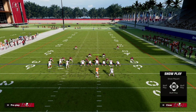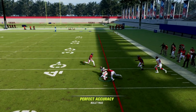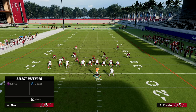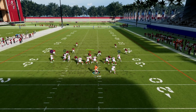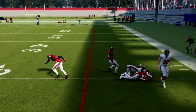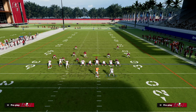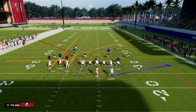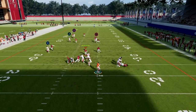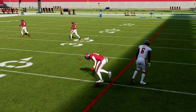The last main route I want to show you is the post route, and this is really the bread and butter of the play. You'll see — boom — easy man beater over the middle. He's wide open in the middle of the field. So if their user tries to take away the tight end corner or the other corner route, now you have this post coming over the middle. We can also add a setup to flood the zone, turning our man beater into a zone beater while still getting great separation on that post.